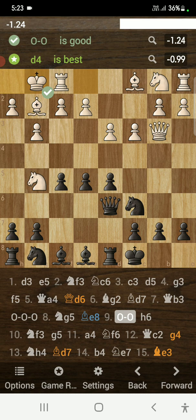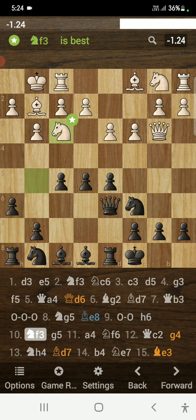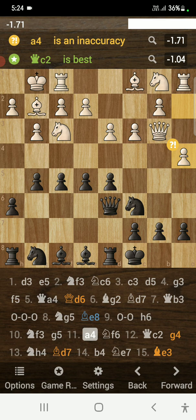My opponent castles short, making this an opposite-side castling game — a war. After my opponent's castling I played h6 to kick away the knight. Knight moved to f3, and I played g5, starting my own attack on the white king. After g5, opponent plays a4, also starting his own attack.